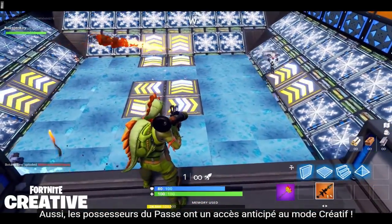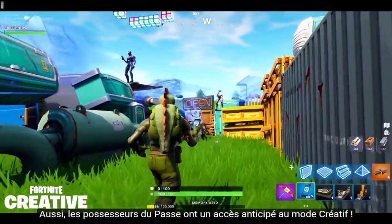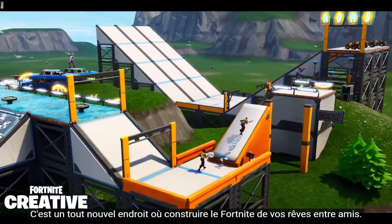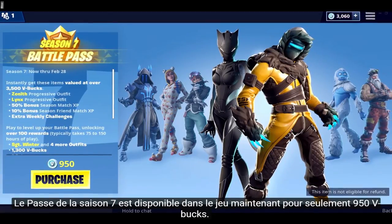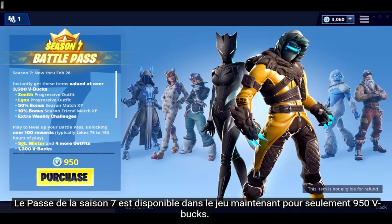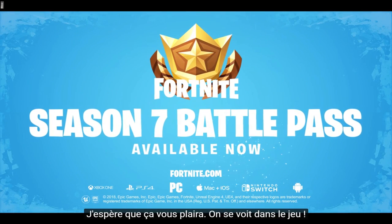Plus, all Battle Pass owners will get early access to their own island in Creative, a brand new place for you to design games with friends and build your dream Fortnite. The Season 7 Battle Pass is available in the in-game store right now for just 950 V-Bucks. Hope you enjoy Season 7, and we'll see you in-game.